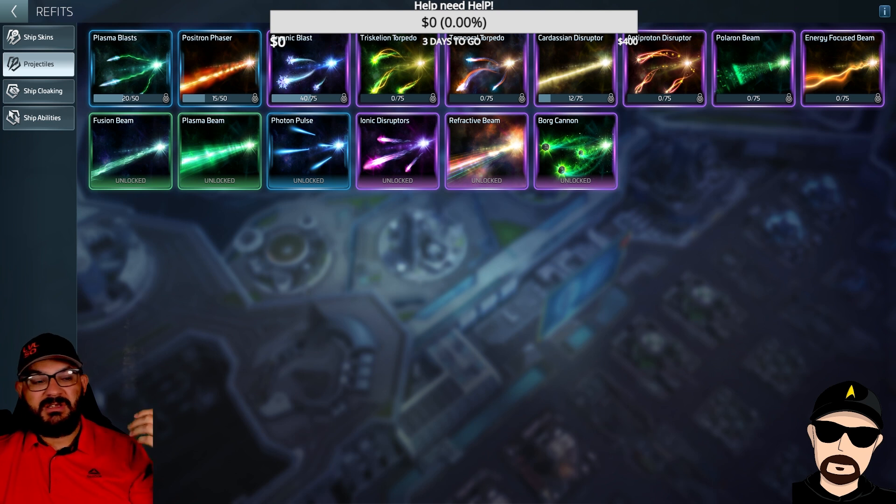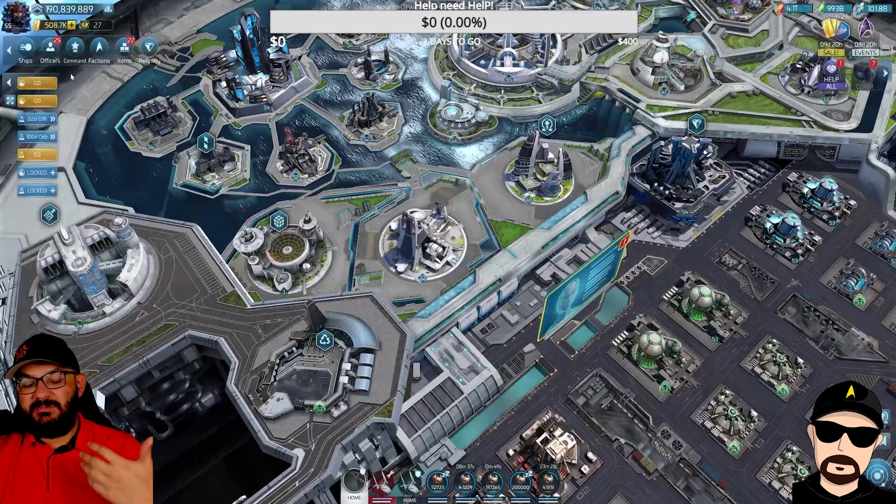Once you unlock a projectile it affects all your ships, not just one. And if you guys didn't know what the Amalgam skin does — the Amalgam skin right here increases the Amalgam bonus loop by 30%, which is quite significant. We have the two unlocks: the Focus Beam and the Polaron Beam. My first choice recommendation: if I were you guys, get the Bore Cannon for the extra hull bonus. I would also get the Amalgam skin — that's another top tier pick.